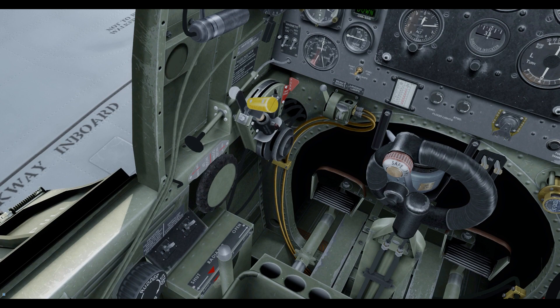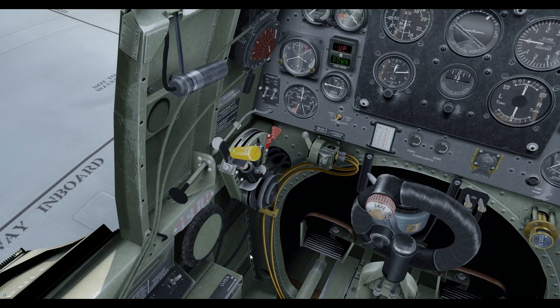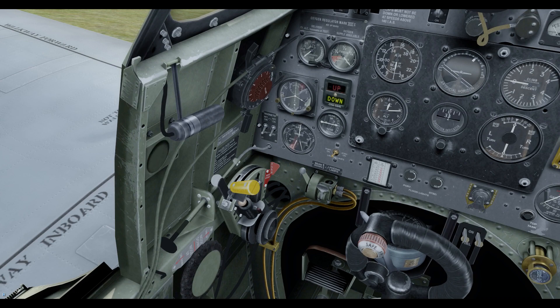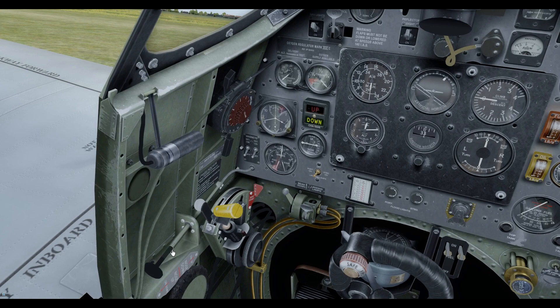Opening the radiator flap obviously reduces the cooling effect, but it does make your aircraft more aerodynamic and can have quite an effect on your speed. Over here we have our elevator trim wheel. And this interesting thing here is the propeller lever — in this position we are fully fine, and in this position we are fully coarse. But as I was saying, in between the two there is room for manoeuvre, which we will go into.